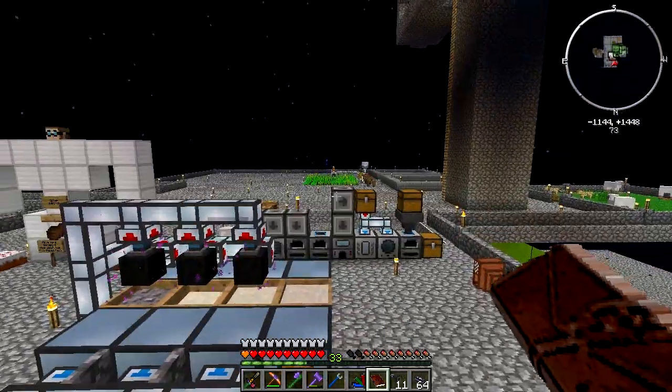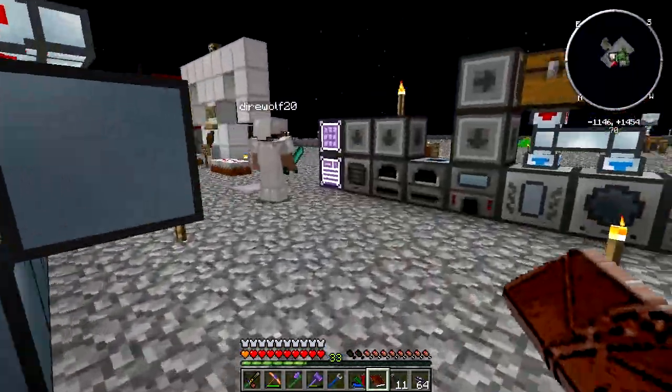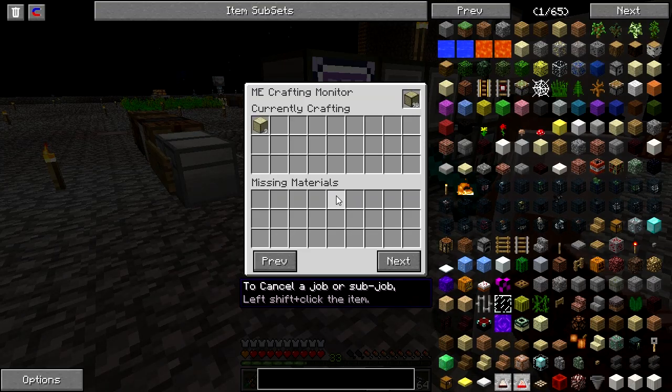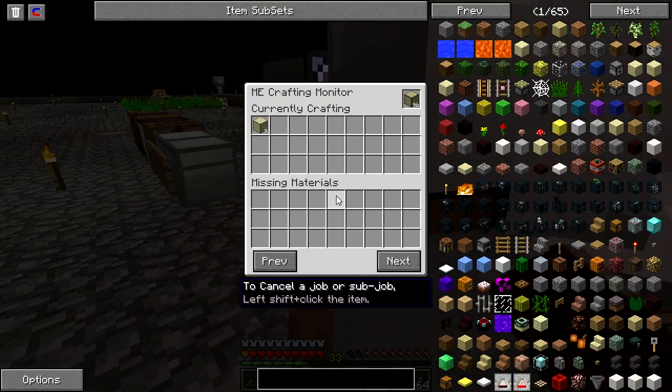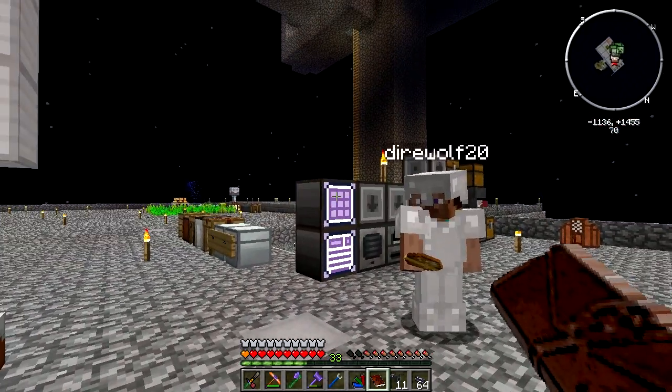I taught the AE system how to make double-compressed sand, so I'm going to request 100 of those right now. I'm ready to hand in three or four of these quests.